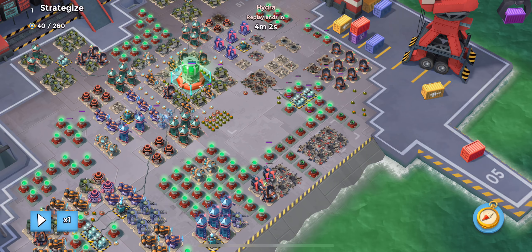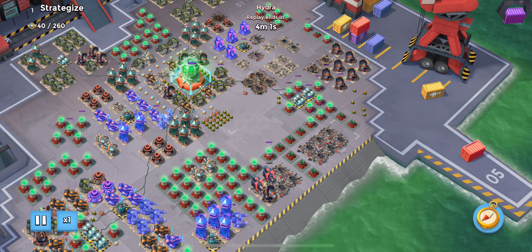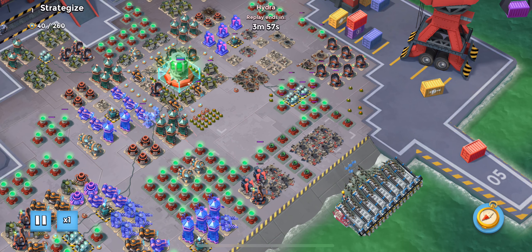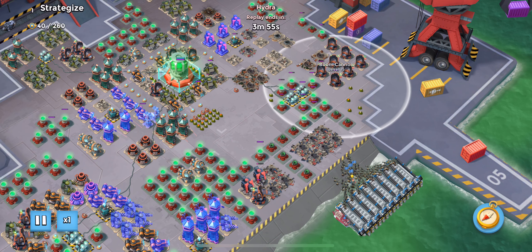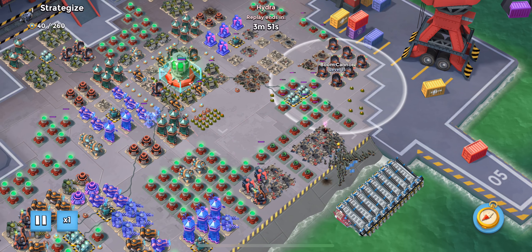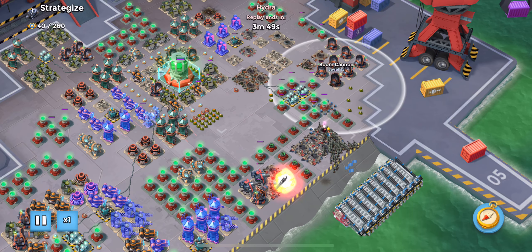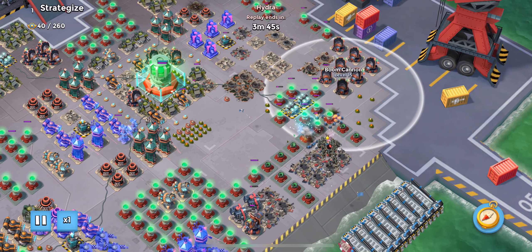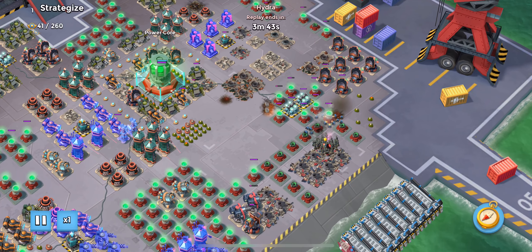Our third hit from Leyendas in our Strategize series: Free Snipe. This possibly could have been done in three hits, but it's just so hard with all these single-shot defenses and all the hacks up front on the first hit to really do this in three. It is a 260, so there's decent health on this core.